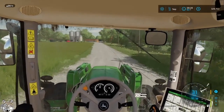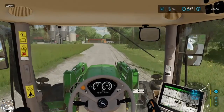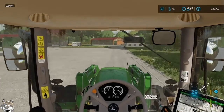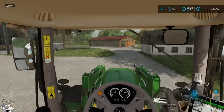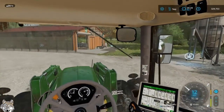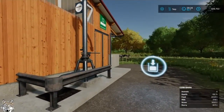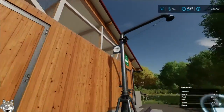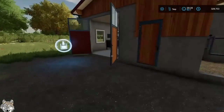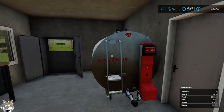Welcome back to Farming Simulator 22. It's about 9:30 on a September morning and I'm just arriving up here at the vineyard. Coming around, I'm trying to figure out — is this the milk or is that slurry? I believe that's slurry. Milk is on this end. Yes, because there is the Nautilus.